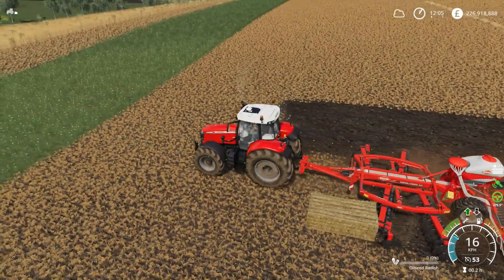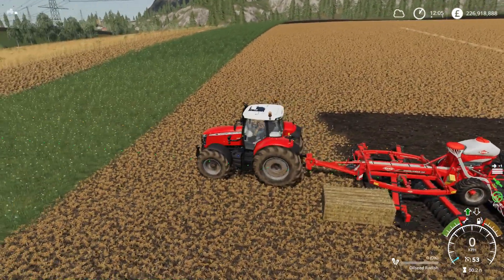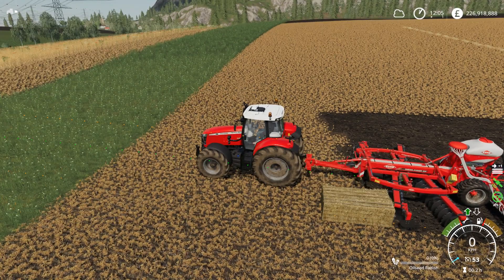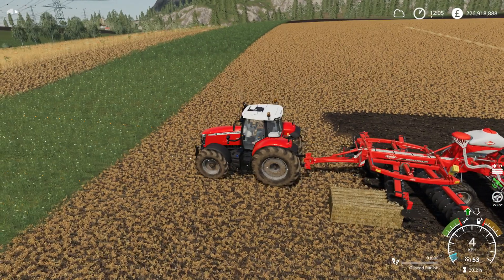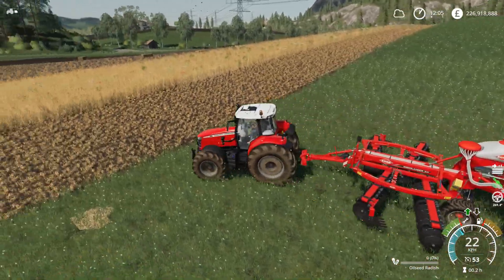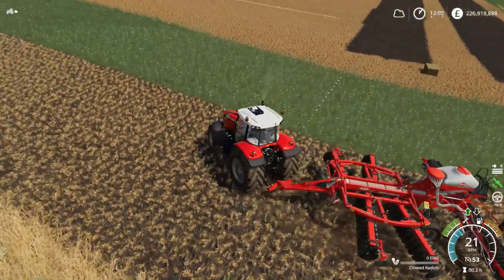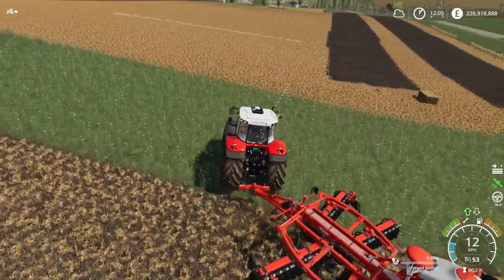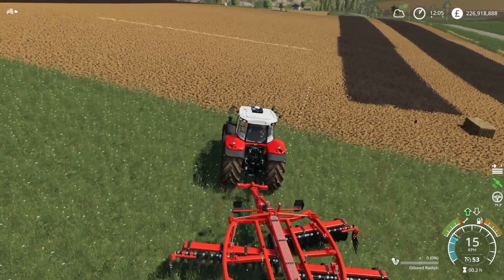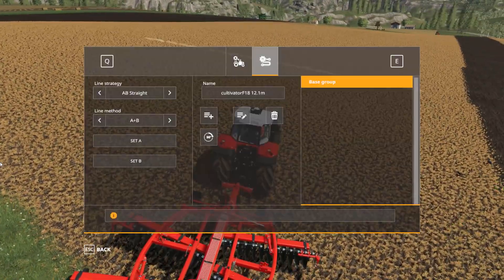It'll suddenly stop when the centre of the GPS gets to nine metres there. We'll have to turn the GPS off before it moves again. So that's the I to B setting. Now we've got this other one - let's get up onto this other setting.